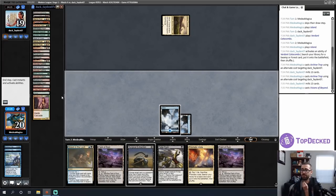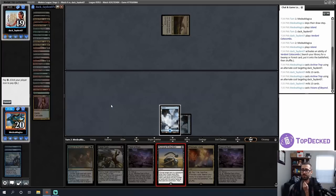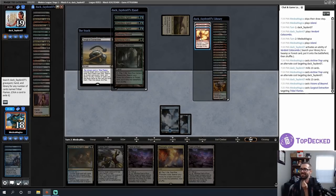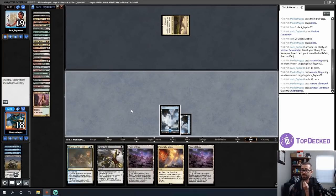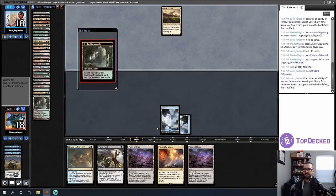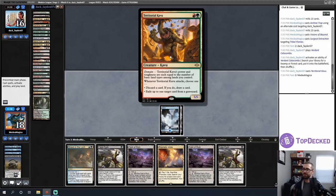I'll Surgically Extract Tribal Flames — I don't want my opponent to have that degree of reach. There are a couple Shardless Agents in their hand, so I have a feel for the deck now. I've taken a lot of the reach. The bad thing is I have no more mill, and this is a matchup where I'll appreciate the life gain. There's a Domain creature — power and toughness equal to the number of basic land types among lands you control — so basically a 5/5.